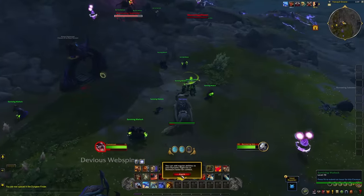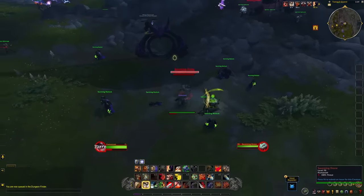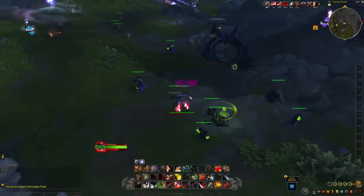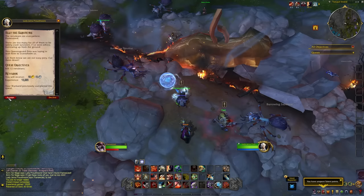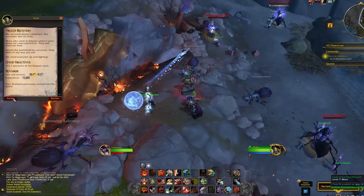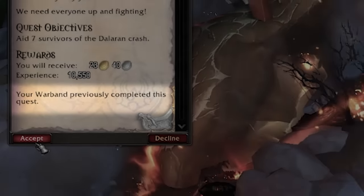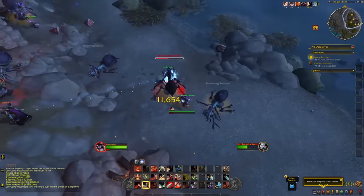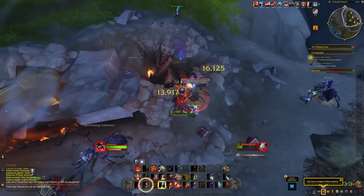We won't get too deep into questing since most of the alpha lacks cinematics and we're just thrown into zones. On the War Band side, if you've already completed a quest on your account, the quest icon will be gray and say 'your War Band has already completed this quest,' signifying you can skip it. Alternatively, you can do it again if you want a repeatable version, giving you the option to engage with content however you like — skipping the grind or replaying the story on all your alts.